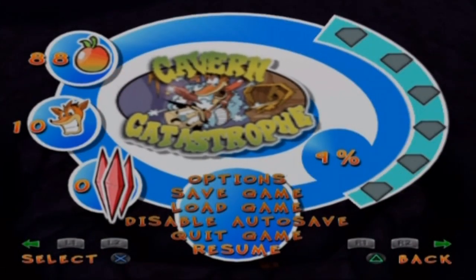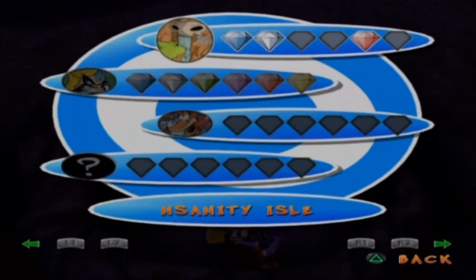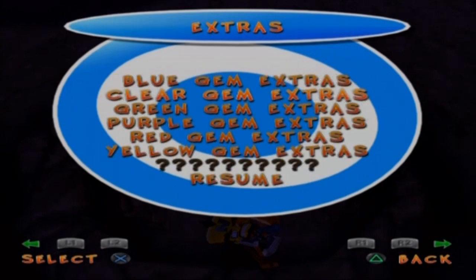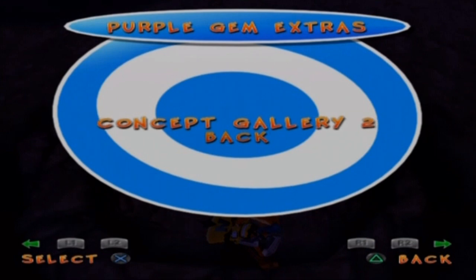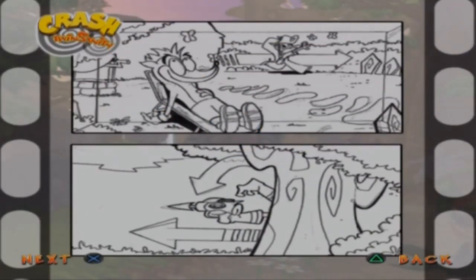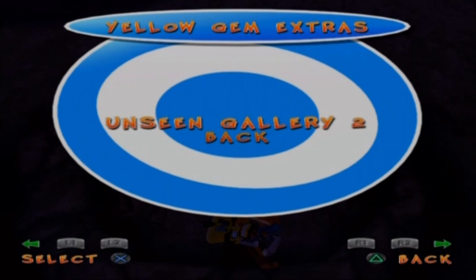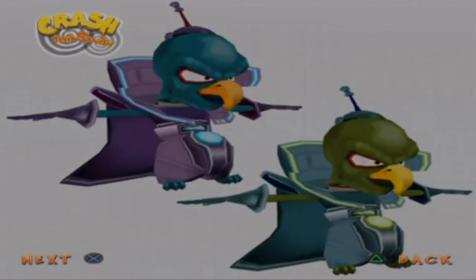That will be an excellent cliffhanger — Cortex and Crash fight to the bitter death, but who will win? There can be only one. I'm actually going to end it right here. Before I end it off, I'll show you what the gems unlock. Blue gems: boss galleries. Clear gems: movies. Green gems: enemy galleries. Purple gems: concept galleries. Red gems: insanity art — actual sketches of the islands, very nice. Yellow gems: unseen gallery — concept art that didn't make it into the game.